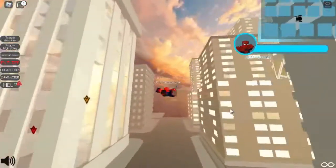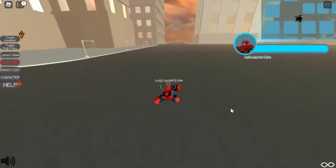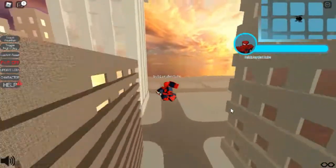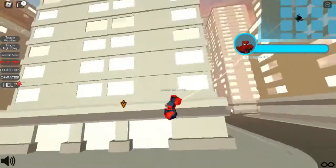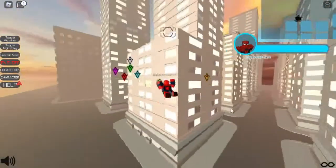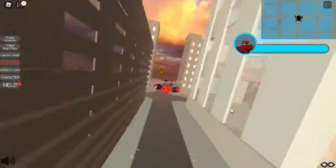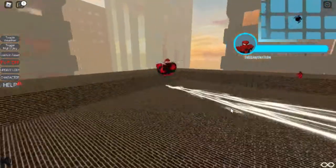Next up is the jump boost on the ground. When you're swinging and right before you land, hold Space and you get launched an extra bit. You need to hold it right before he lands — not too long, right when he's about to land — because sometimes it just doesn't work if you hold it too early.